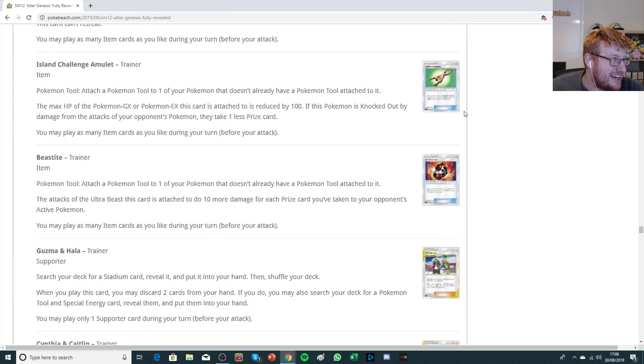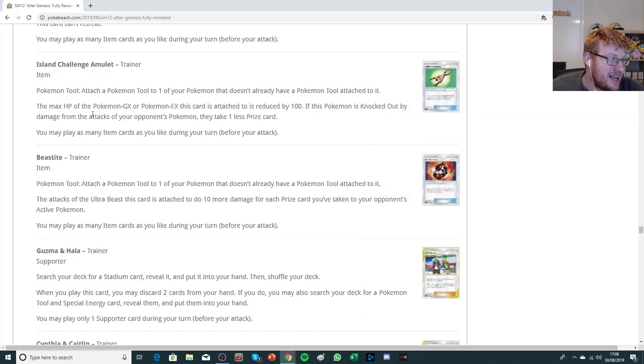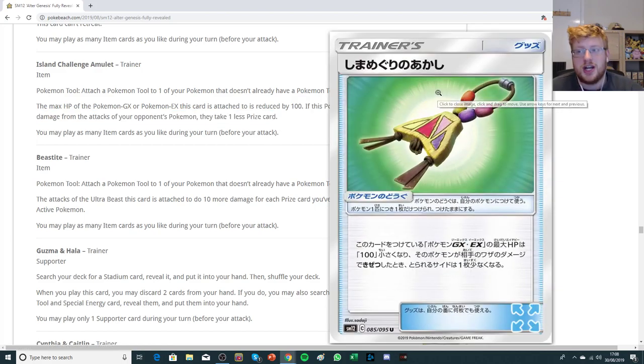We get Unidentified Fossil again. We get Island Challenge Amulet, and I think this is an insane tool. It says the max HP of the Pokemon GX or EX this card is attached to is reduced by 100, but if that Pokemon is knocked out by damage from the opponent's Pokemon, they take one less prize card. So you're turning a GX into a non-GX, essentially making your Pokemon a glass cannon. There's really not much competition for tools right now — Choice Band is gone — so being able to skew the prize trade with Island Challenge Amulet seems nuts.